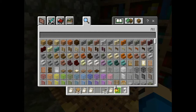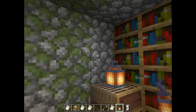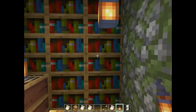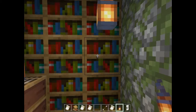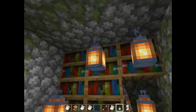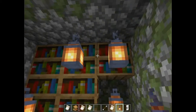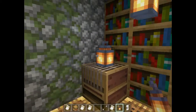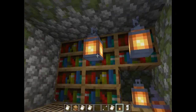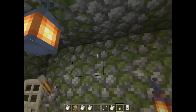Next up we've got lanterns. You can place them anywhere you want. The lantern basically lights up your way in whatever cave systems or wherever you need it.